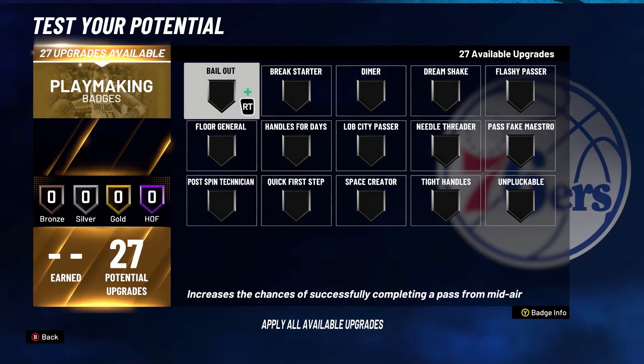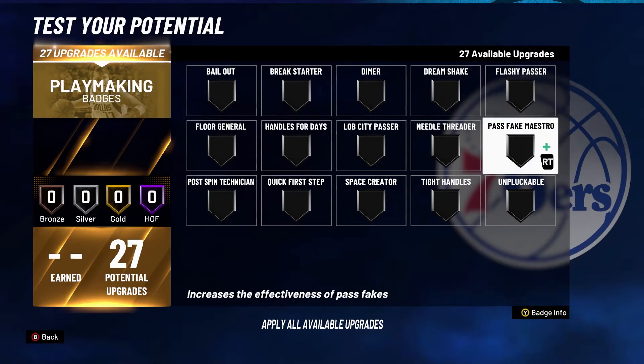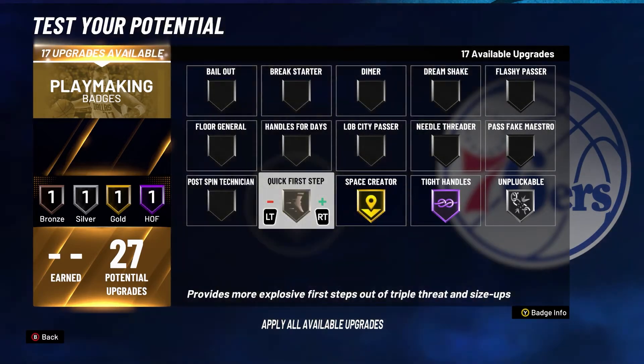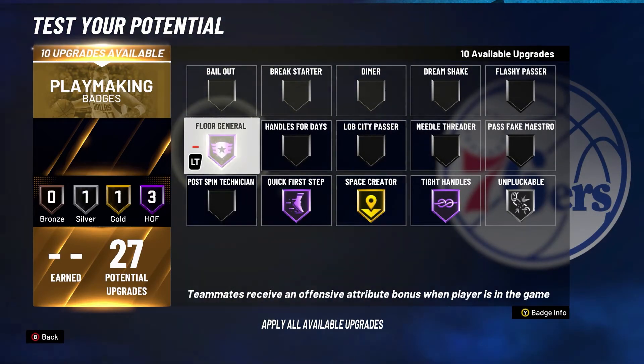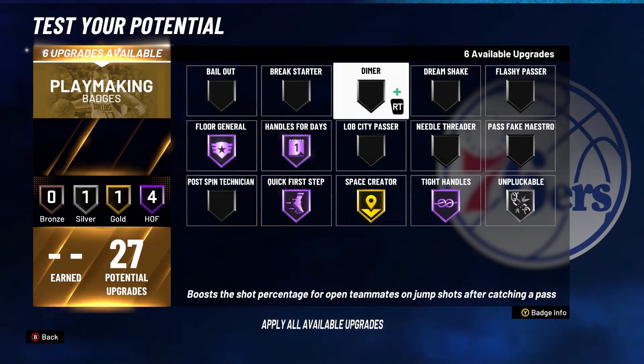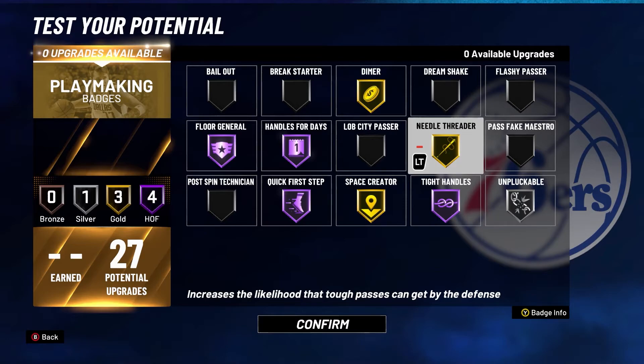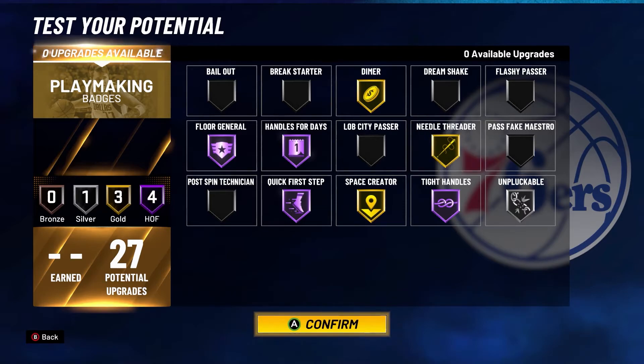Here is where the fun begins — we get 27 playmaking badges on this build. I'll lay it out: silver there, Hall of Fame there, gold there, Hall of Fame there, Hall of Fame here, Hall of Fame here, gold here, and gold on Needle Threader as well. This build is going to have Quick First Step on Hall of Fame, which helps with Handles for Days and Tight Handles mixed with Unpluckable — I shouldn't be getting stripped. I get to run Floor General and Dimer for my team at center, which is going to be crazy in the neighborhood.